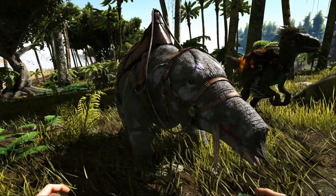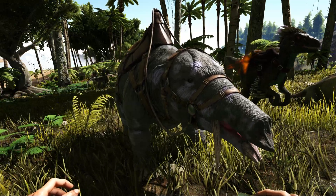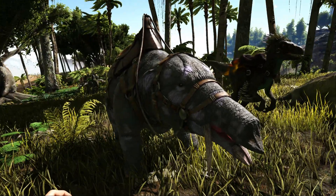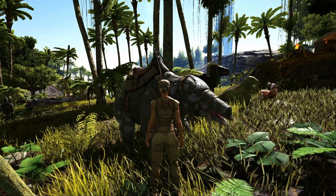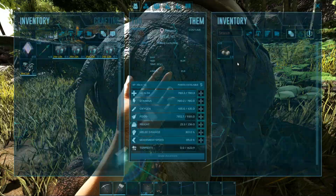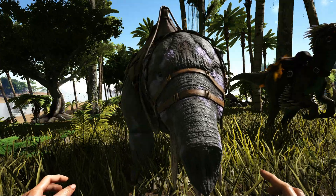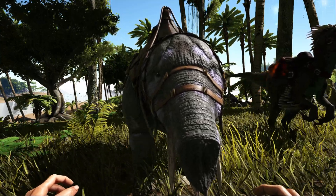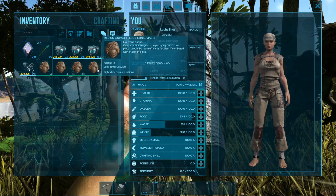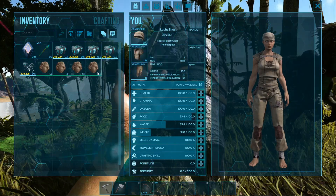Poop is going to be very important when you want to make yourself fertilizer. Fertilizer is going to be very important for your vegetables, and your vegetables are going to be very important for your kibble. So this all goes in one big circle — we go all the way back to the Dodo: you're going to need some eggs, berries, vegetables, and poop. With the Phiomia, you just feed it a bunch of stimberries and you'll notice it's just going to start pooping. You can now make yourself fertilizer, or you can just put the poop directly in your garden because it provides nitrogen — 7,500 nitrogen — which will last you a decent amount of time.